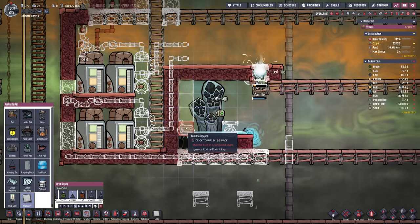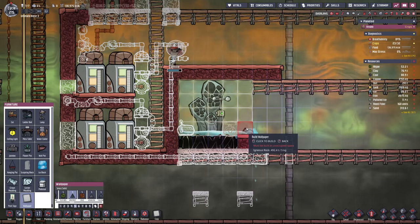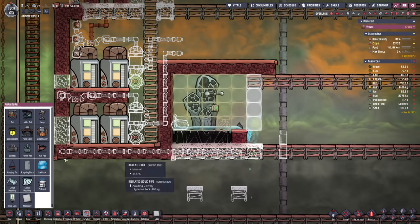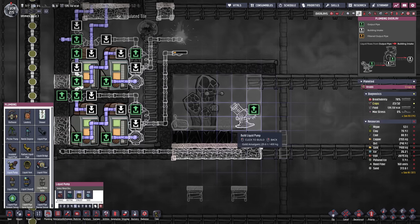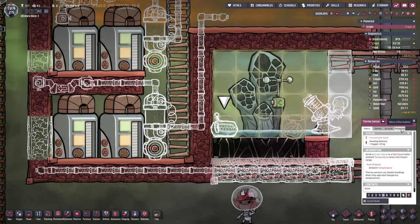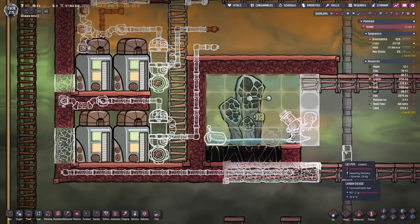I'm also gonna do the wallpaper right away because later on we will not be able to get into this room any longer. We of course also want enough space for a pump that's gonna go here. Also don't forget to build this out of gold amalgam because of the temperatures. Some machines such as the thermosensor do not have an overheat temperature but they have a melting point — that's the only thing you have to be aware of.